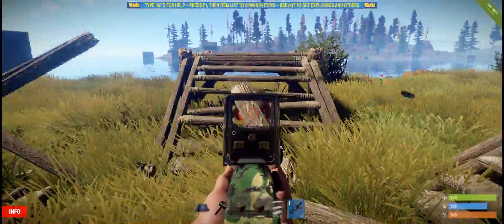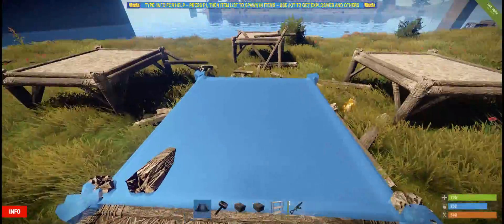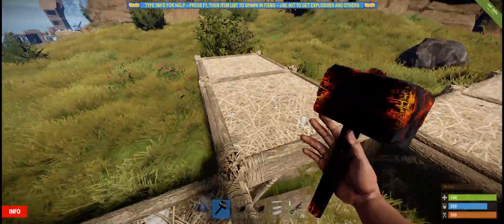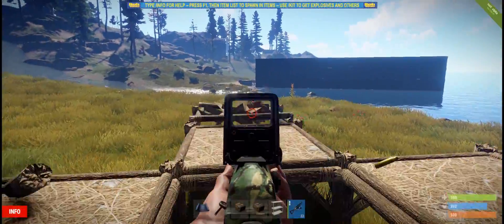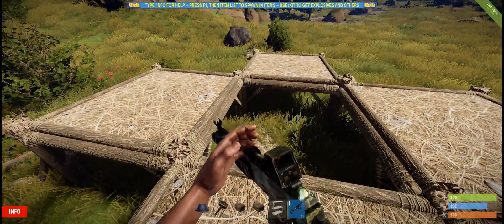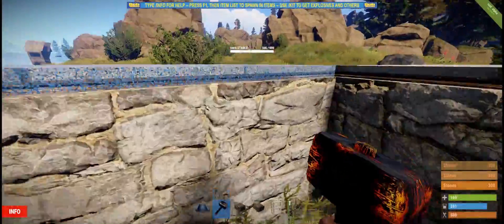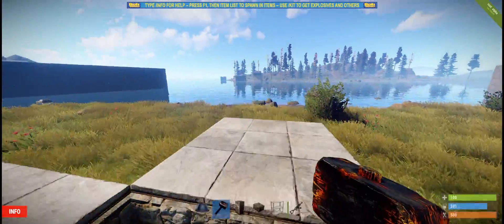Now you want to get rid of those stairs and add some new stairs — perfect. Delete all of that at the end; you don't have to, but it just looks better. Now you want to upgrade this to stone — that's extremely important, or else your base might get raided.